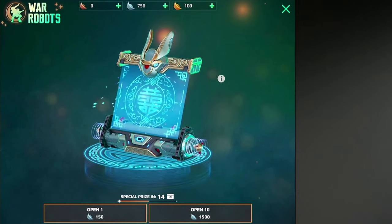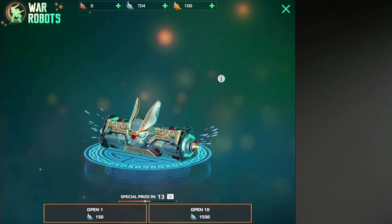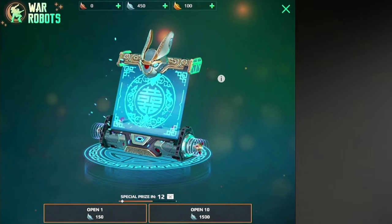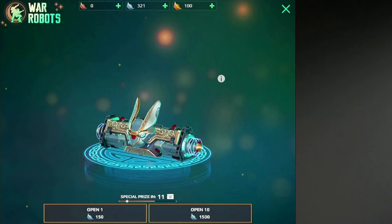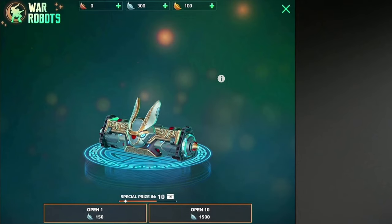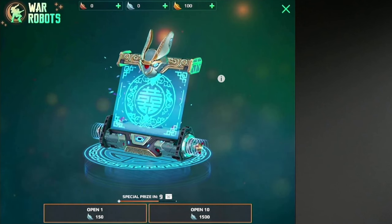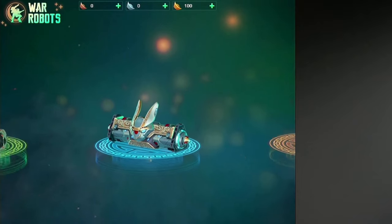And I forgot what those weapons are — I have to study about it. I'm not good at remembering things though. That's one opened and absolutely nothing. I'm getting nothing here. Second last box. So let's see if we get anything in my last box. Absolutely not. I am not impressed.